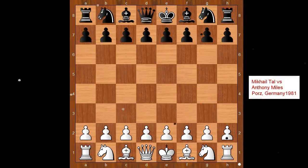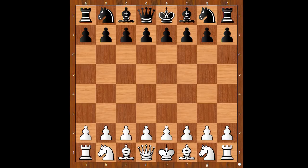Hi, this is Matto. Welcome to my online chess lecture. In this video I will show you a game between Mikkel Tal and Anthony Miles. This amazing chess game was played in Oporto in 1981. Mikkel Tal had white pieces and he started with e4.